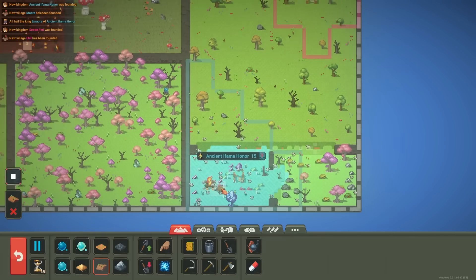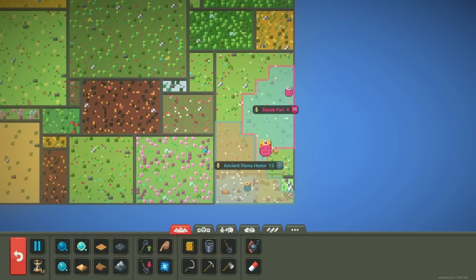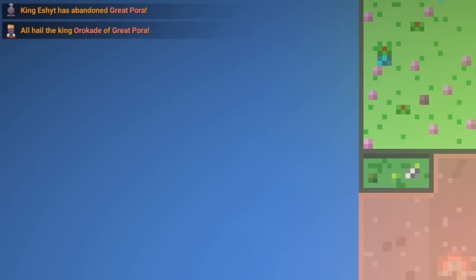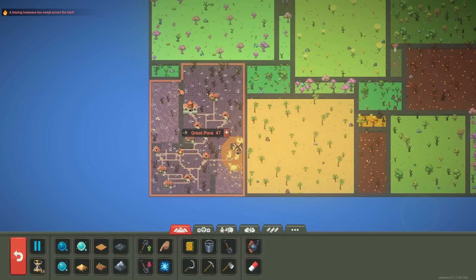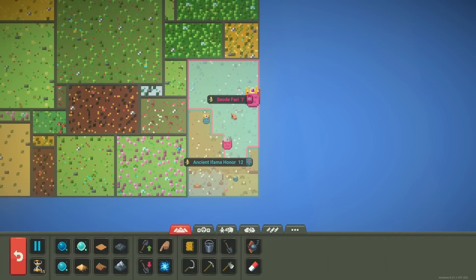There's the elf village I was looking for. And what — they've already split? Elves, what are you doing? That is not the way you win this. There's probably going to be war here in the future. Are you kidding me? The human king has abandoned them again. I don't think they really know the rules here — the king has to die for you to get more land, which raises an interesting question for the elves. There are two elf kings.